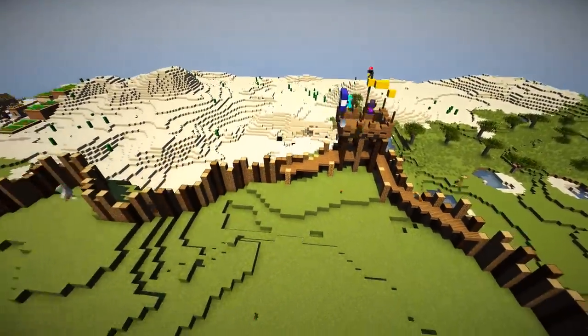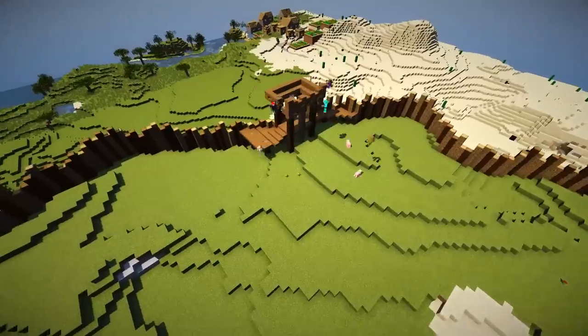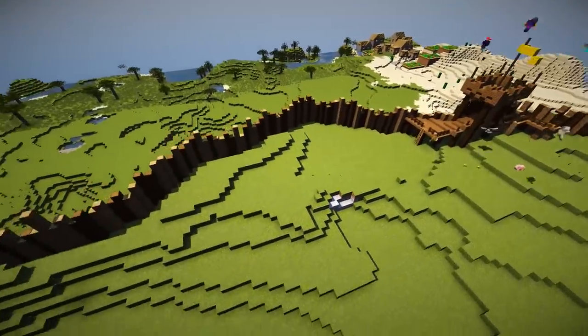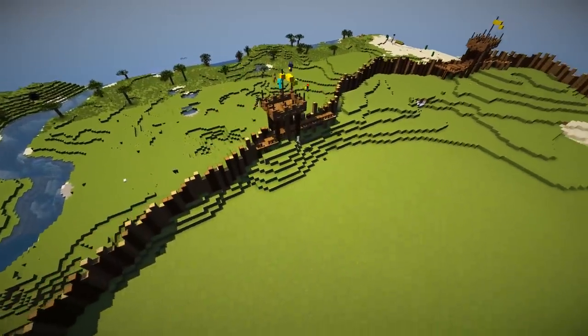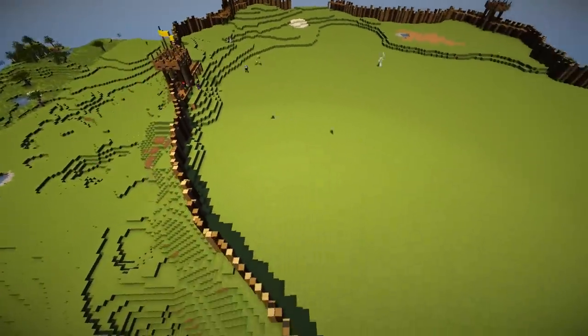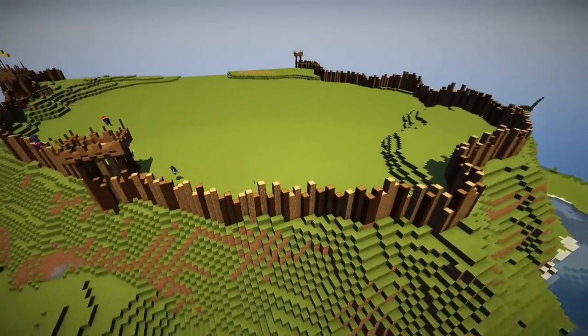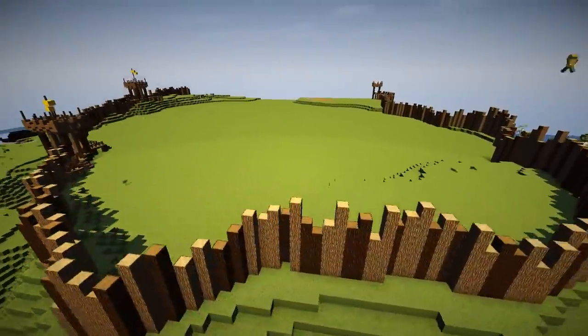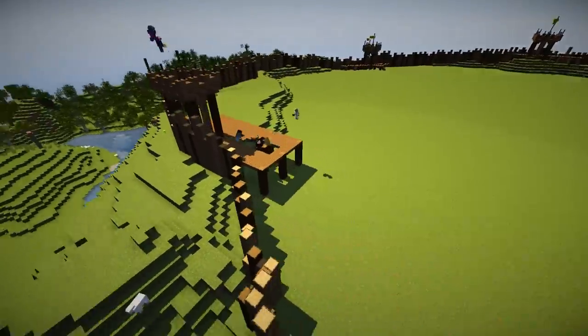We decided to put some flags on them as well. And the flags are all facing the same way, kind of blowing the same way in the wind. So just spam these towers around — I think we ended up with about six or seven of them at the end, all around the top of the hill fort. And it really starts to give some atmosphere and it looks really, really cool at this point. Teamwork makes the dream work.